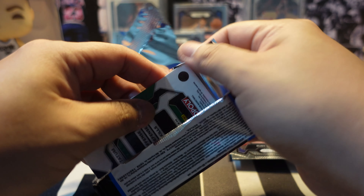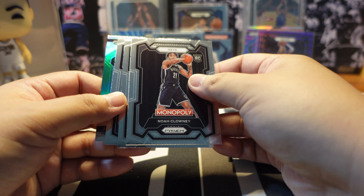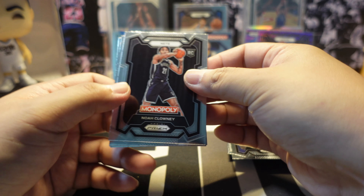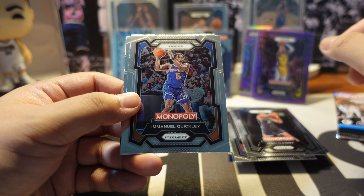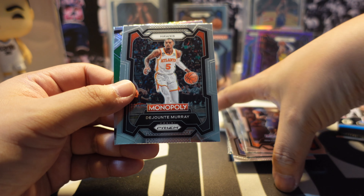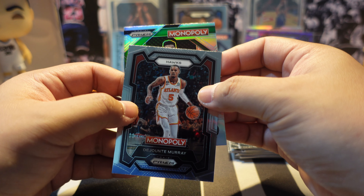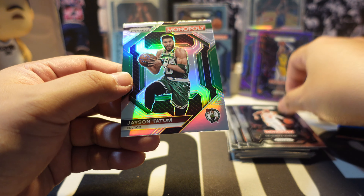Last pack of the Monopoly Prism box: we have what looks like a silver parallel on the back, then rookie card of Noah Clowney, Emmanuel Quickly who's now in Toronto, Jontay Murray, and our final card is Jason Tatum from the Celtics.